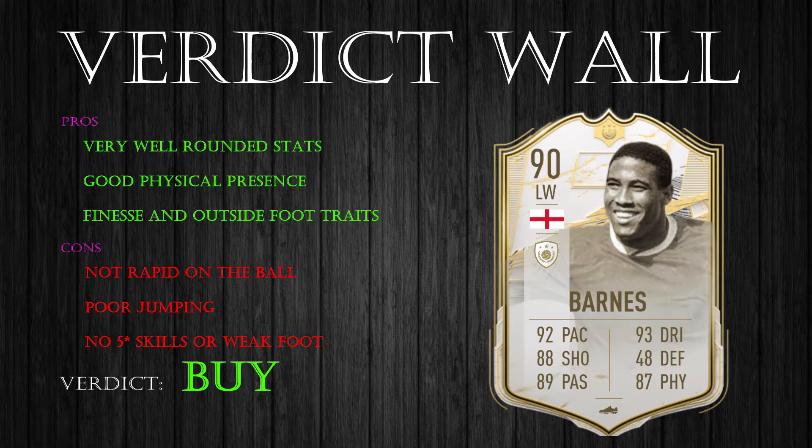Right guys, so that was the gameplay I had on Moments Barnes. First of all, the stats on this card are very well-rounded. He has everything that you need: he has the pace, the shooting, the passing, the dribbling, and also good physicality. He provides a really strong physical presence in game with that strength, and we could see him bully a lot of defenders in game. He also has both the finesse shot trait and the outside foot trait, which is really nice. But the cons of this card are that he is not rapid on the ball — not a truck by any means, but not the fastest one I have used for sure. The jumping is also pretty poor, which is a shame considering he is pretty strong, so he would be a dangerous aerial threat otherwise.